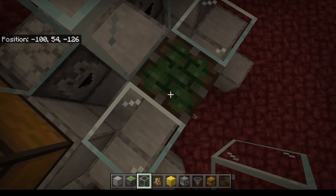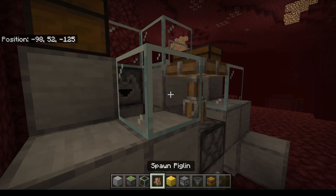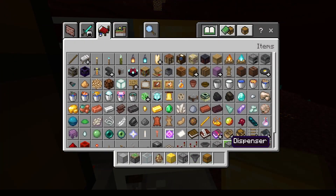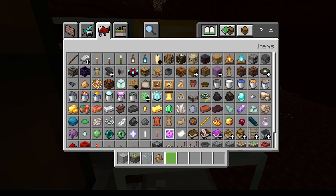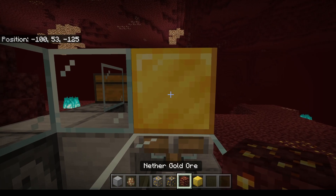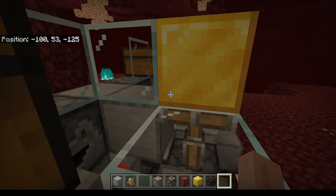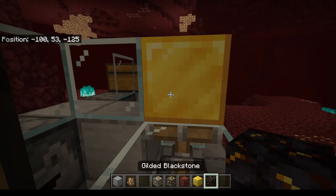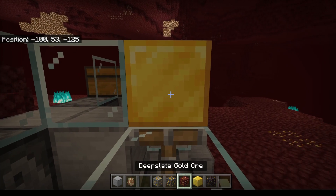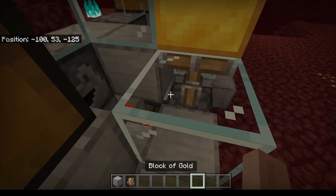What we are going to put here is very important for how this farm works. We need to put a gold block. I am using an actual block of gold, but any of the gold style blocks — gold ore, deepslate, or nether gold ore — will all work. It has to be gold somehow. Even gilded blackstone will work. As long as the block has or is gold, that is the very important thing. It is kind of the secret of how this farm works as efficiently as it does.